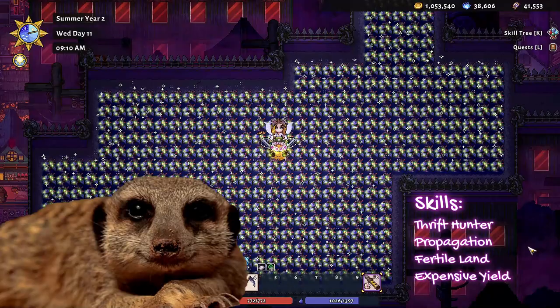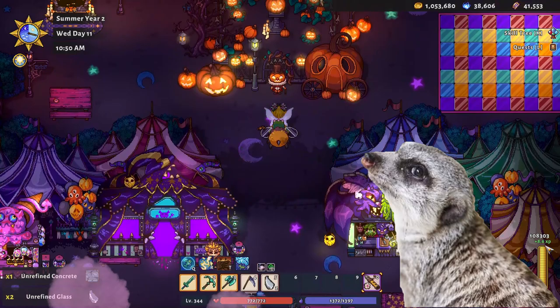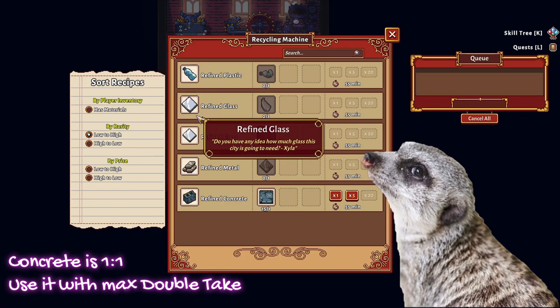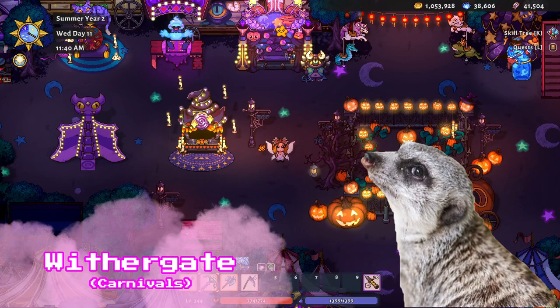Don't forget to max out your Trif Hunter, Propagation, Fertile Land, and Expensive Yield skills for maximum efficiency. Recycling: If you're looking for a side hustle in Withergate, consider recycling forageables. The most valuable recycled material is concrete, because you don't need a truckload of it to make a decent profit. Unlike other recyclables that require stream materials just for one ticket, with concrete it's a 1-to-1 ratio — one recycled concrete block is worth one shiny ticket. Don't forget to max out your Double Take for a 40% chance of getting 2x forageables.